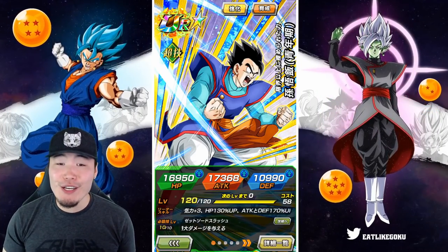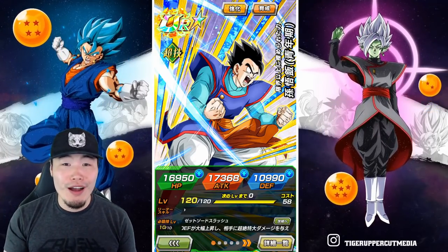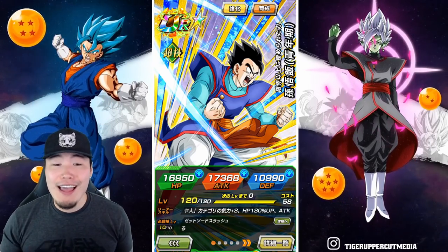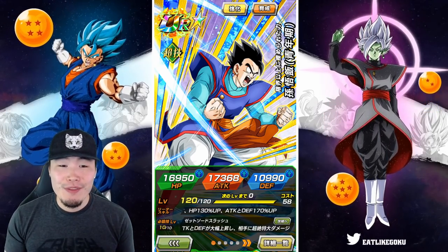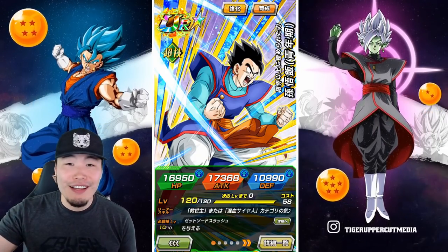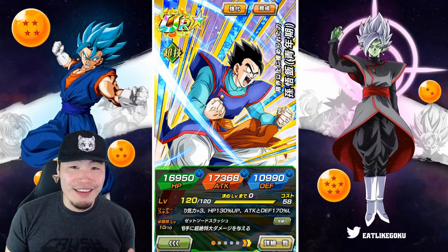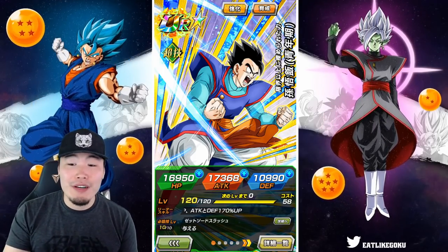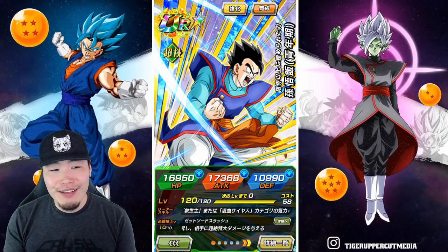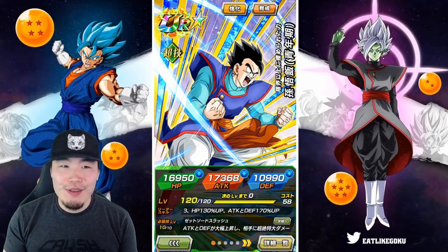What's up guys, welcome back to another Dokkan Battle video. Today we are showcasing the brand new transforming Ultimate Gohan at rainbow status on the JP side of the game. I have a very strong urge to call him the new best TUR in the entire game, even above STR Cooler, maybe even above FUSED Vegito Blue, because this guy just has everything going for him. But before I say that, let's do the showcase and by the end of the video we'll see where I'm at.